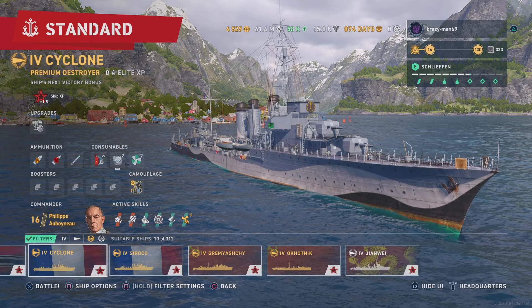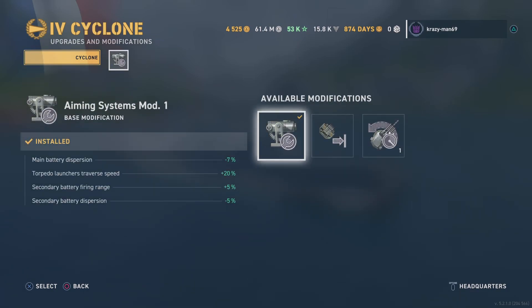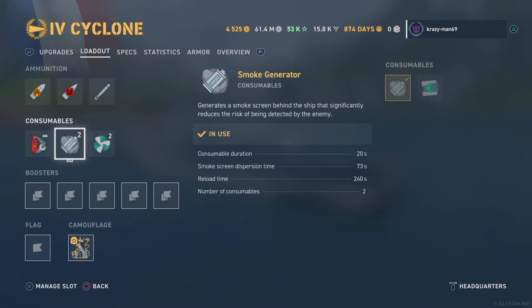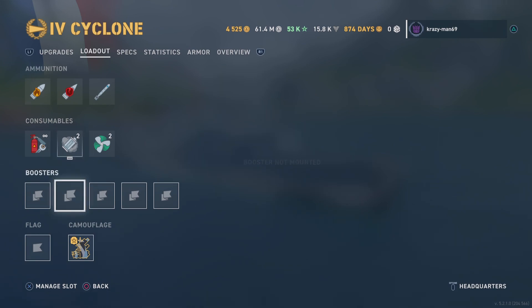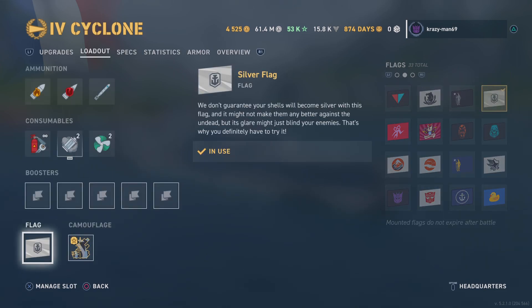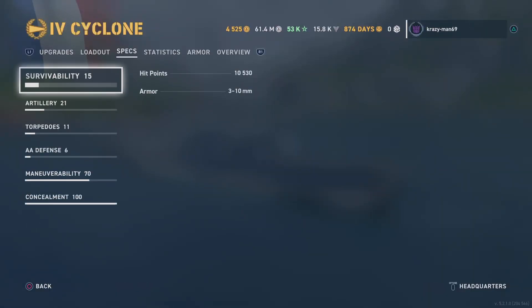Let's look at the ship stats. In the loadouts, you can swap smoke out for a repair party, but you might want to keep that smoke. Let me look at the stats and specials.